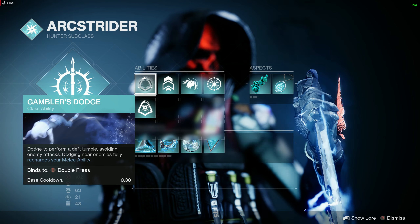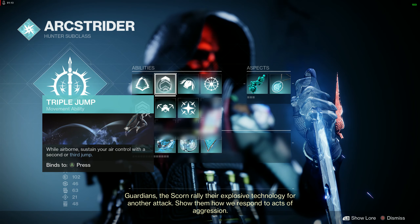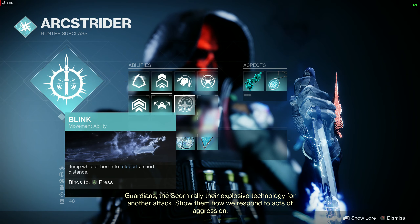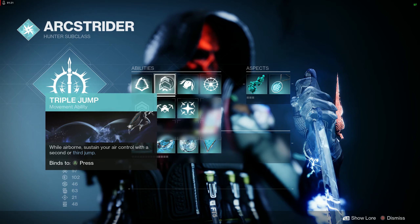For our dodge we're going to use Gambler's Dodge to get that melee ability back with a low cooldown. For jump I like Triple Jump — you don't have to use it, use whatever jump you want. Another popular option right now for Hunters is Blink, so use it if you like.